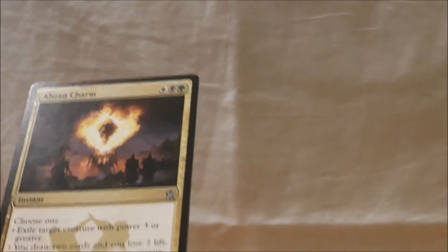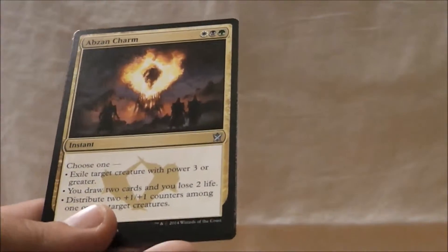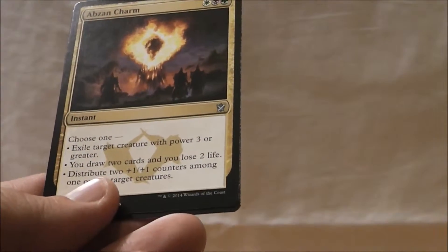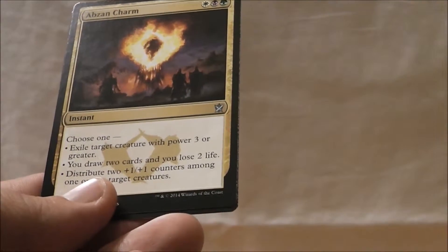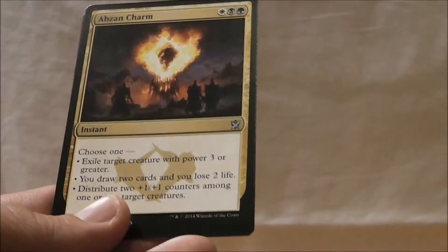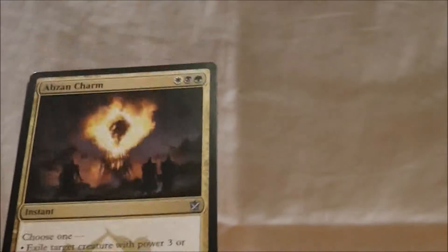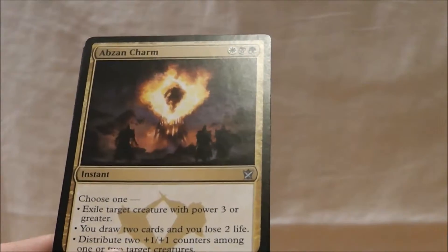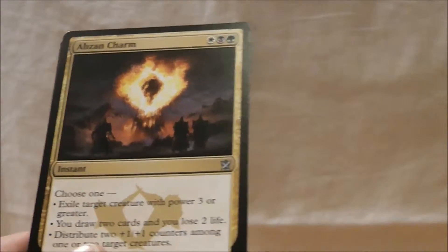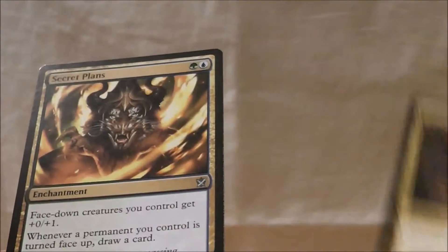Abzan Charm — this is the best charm, hands down. Exile target creature with power 3 or greater; draw 2 cards and lose 2 life; or distribute two +1/+1 counters among 1 or 2 creatures you control. This is great for distributing those +1/+1 counters on creatures that don't have Outlast. It is an instant, so you can do it on your opponent's turn and surprise them with some pretty mean blocks. I love Abzan Charm.